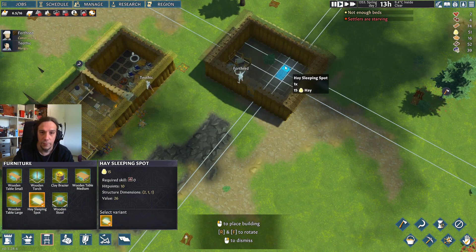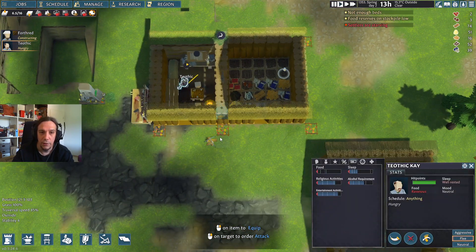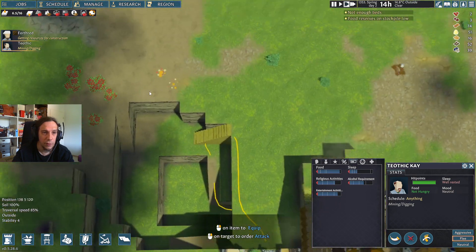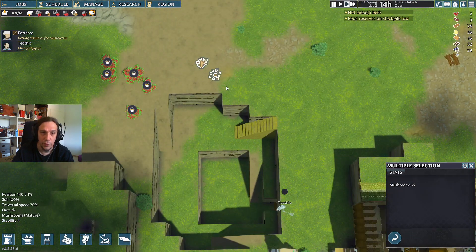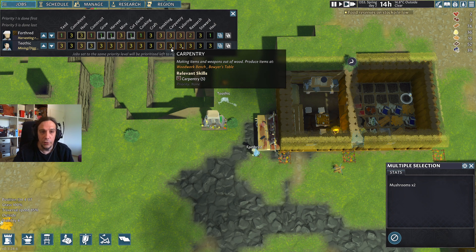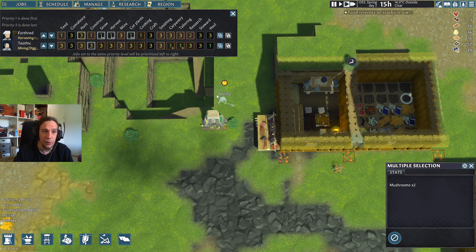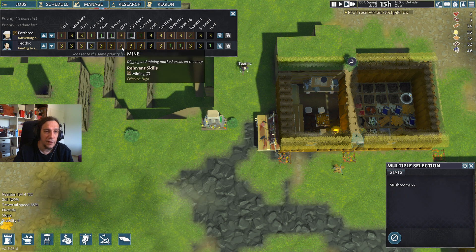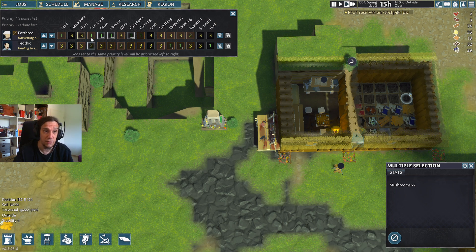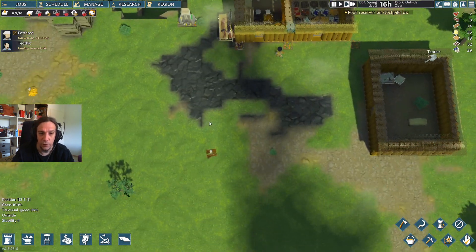Settlers are starving — have some food! It's not going to be a big issue here for us. So harvesting. For the jobs of Teethic, I want him to go for carpentry and tailoring. I basically got myself a good crafter and I'm going to use him as a hauler as well. His mining skill is quite decent, his construction skill is really, really good. He'll be building as well as soon as there's nothing to haul anymore.